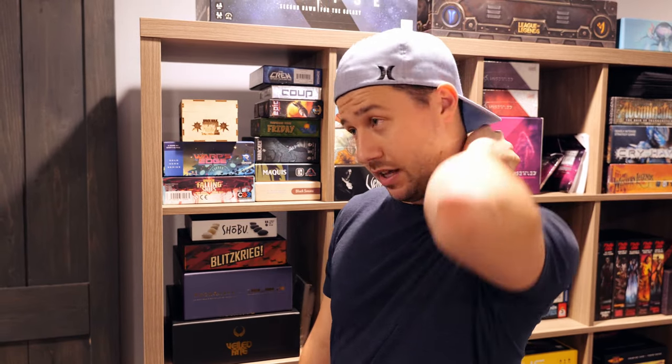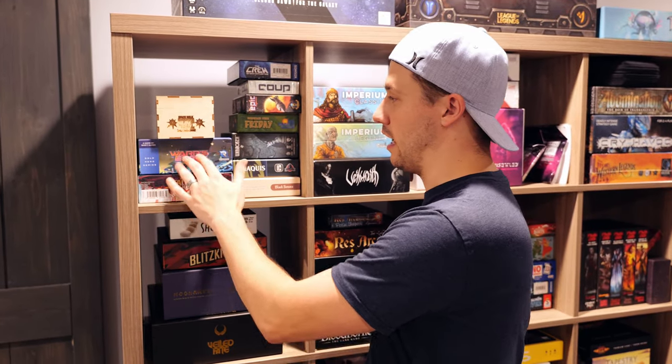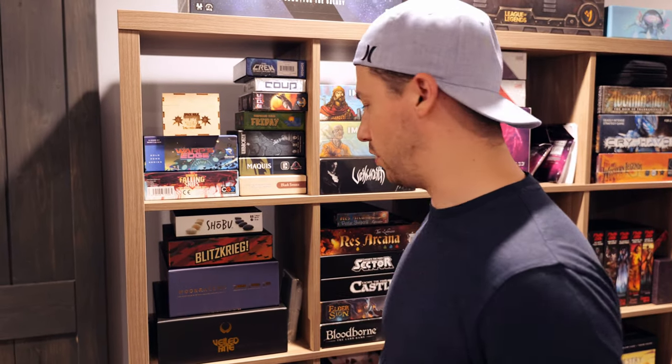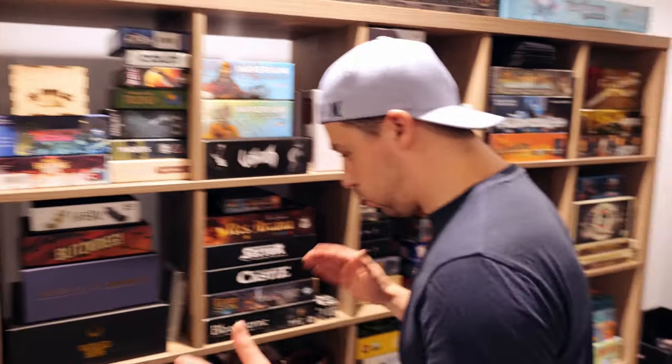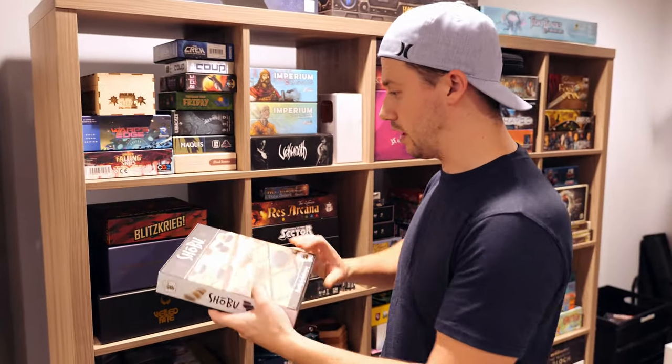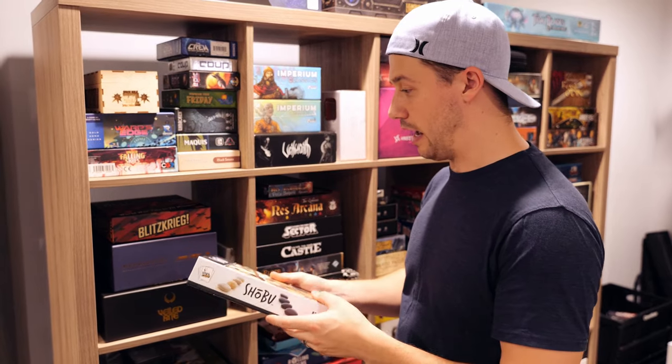I've got Warp's Edge, which I recently played twice — once as a learning game, once to keep going. I beat the lowest difficulty and I'm excited to jump back in. Under Falling Skies gets compared to Warp's Edge quite a bit — I haven't played it yet but plan to soon. Moving down: Shobu from Smirk and Laughter is a good abstract game that I really like. I first learned about it when Alex and Jesse talked about it, and I really enjoyed it.